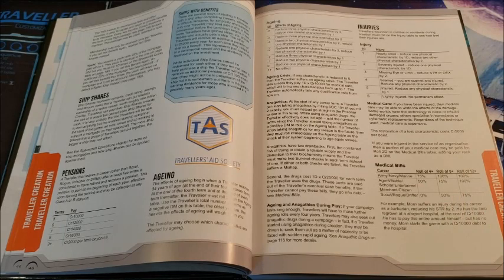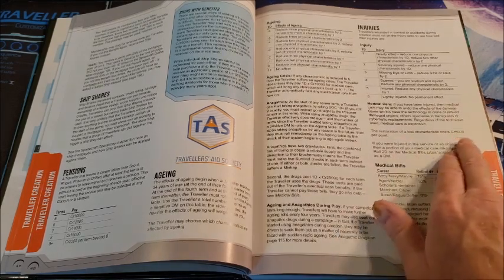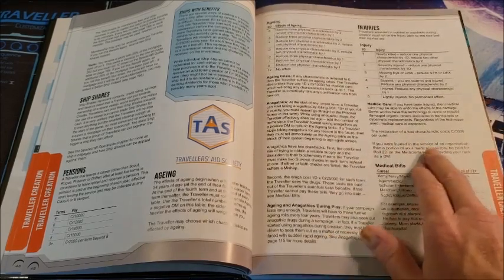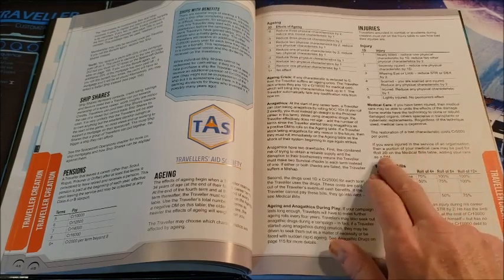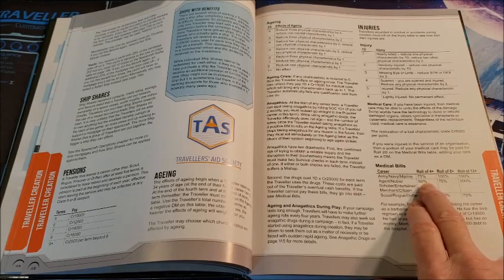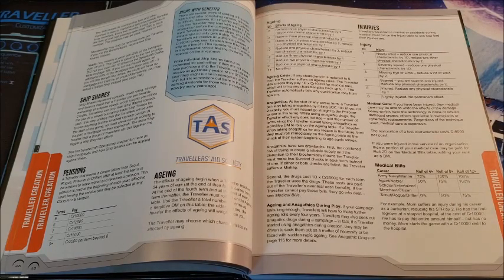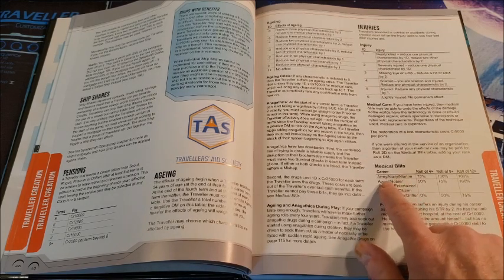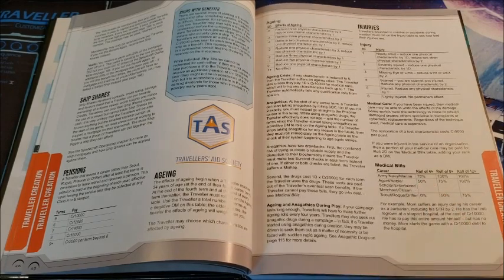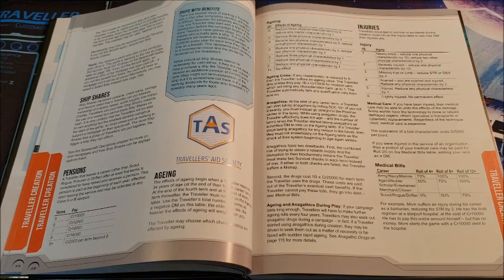And then we have medical care. If you've been injured, medical care may be able to undo the effects of the damage, but it's going to cost you. Restoration of a lost characteristic costs 5,000 credits per point — that can be expensive. If you were injured in the service of an organization, then your medical bill may be paid for. Roll two dice on the medical bills table, adding your rank as a die modifier. So if you're in the army, navy, or marines and roll a four or higher, they pay 75%; 8 or higher, 100%. I get that, except you could always say he wasn't injured in his role as a Marine — he was injured in an off-duty, off-base air car accident. Therefore we're only going to pay 75% of the injuries; the rest is on him.